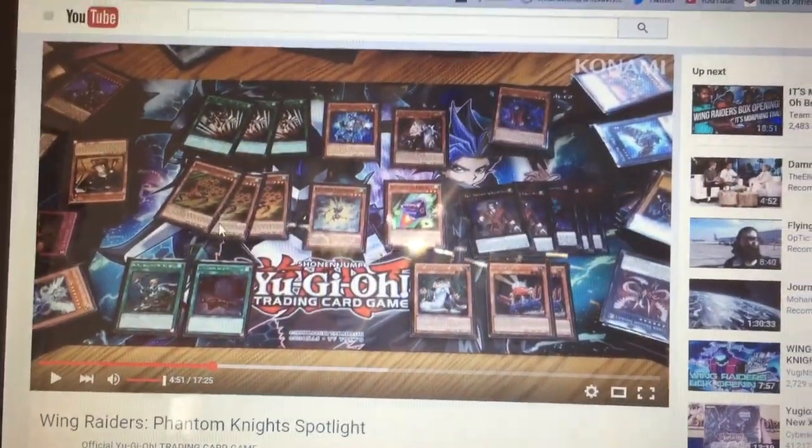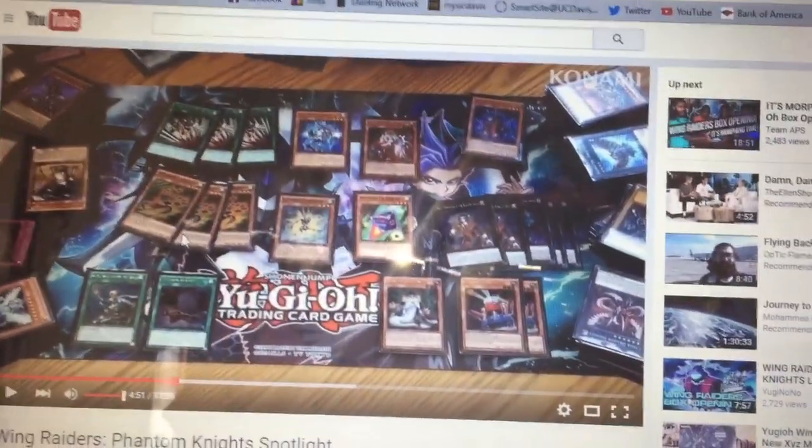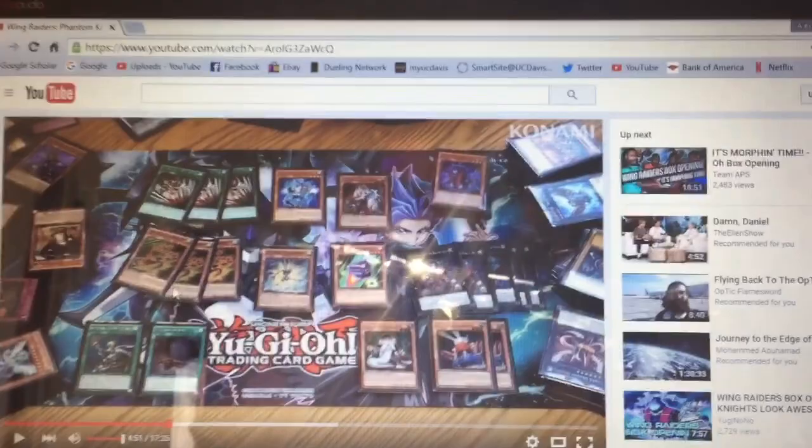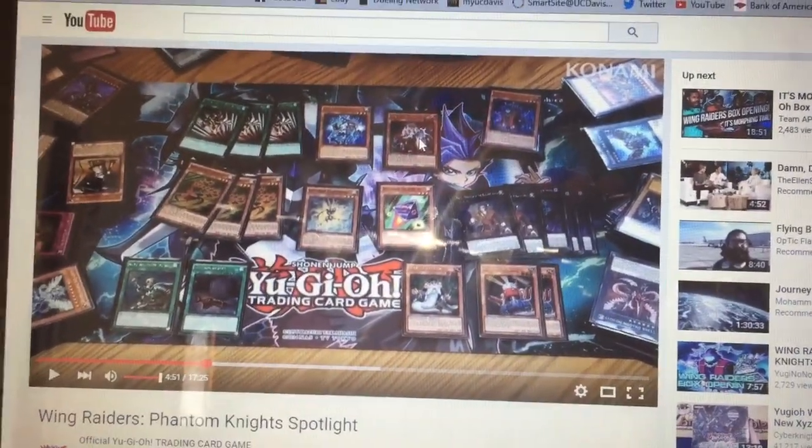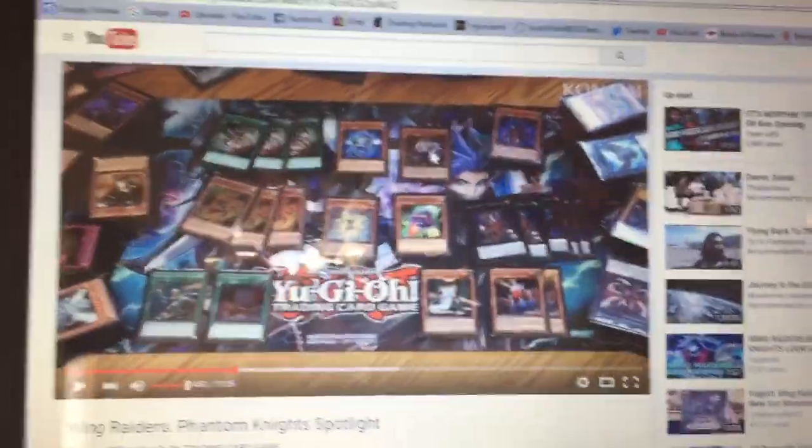So this is the official Konami page — they don't really post too many videos, but I thought this was just cool, it's kind of like a little glimpse into the future. The Ghost Ogre and Snow Rabbit Premium Gold, as well as the Stardust Charge Warrior — so if you guys are interested in that, check it out down below.